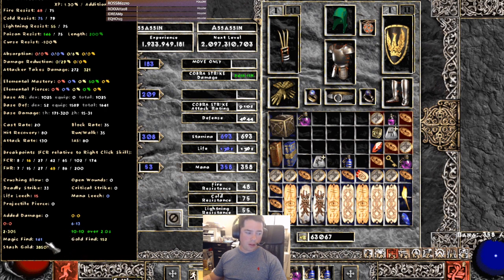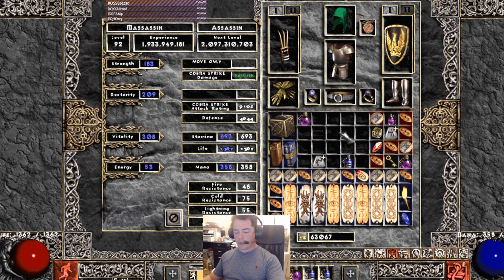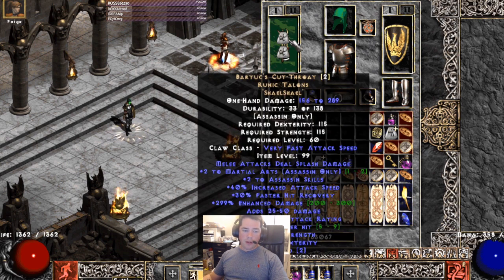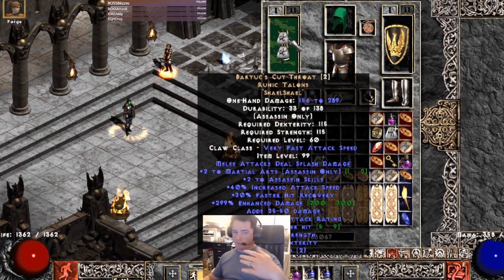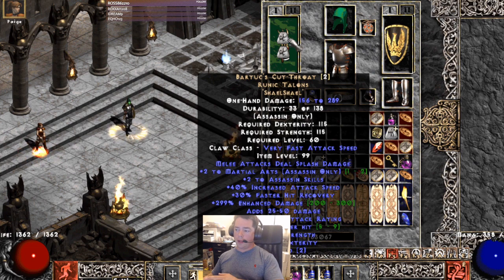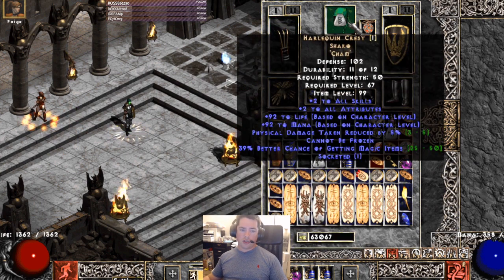Right now we're running our magic find setup with a bunch of skillers for damage. There are a couple of iterations I'll show you — I'll do a Chaos run, a Baal run, and then another with the damage setup. For the MF setup we have a Bartuc's Cutthroat with two sockets with Shael runes for more attack speed so we can hit our breakpoint. I've played it with sub-62 frames and it feels fine. If you want to put facets in, poison facets make a big difference — specifically you want the minus poison resistance.